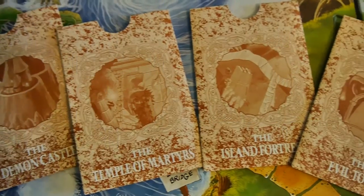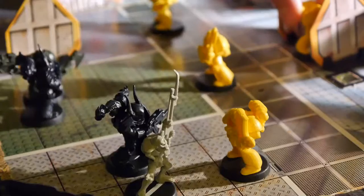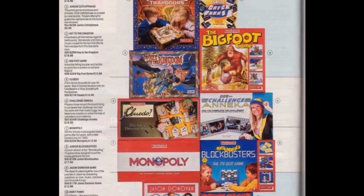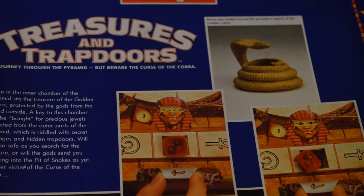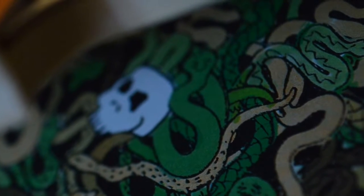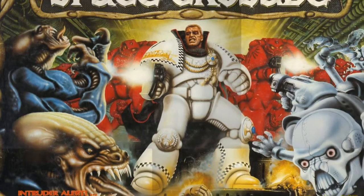I had various fantasy type board games, but there were some which I was just resigned to stare at in the Christmas catalogues. One of these was the 1990 release of Treasures and Trapdoors from Waddingtons. There was always something about a 3D board game which grabbed me. And when there were treasure, pyramids, snakes and freaking trapdoors involved, then it was another league entirely. I'm not even sure why this game slipped me by, although I suspect Space Crusade had something to do with it.